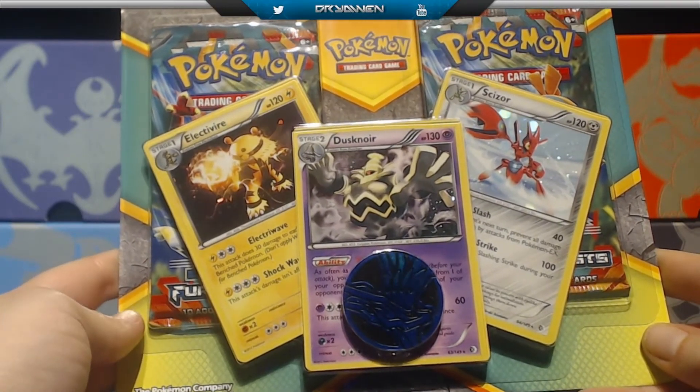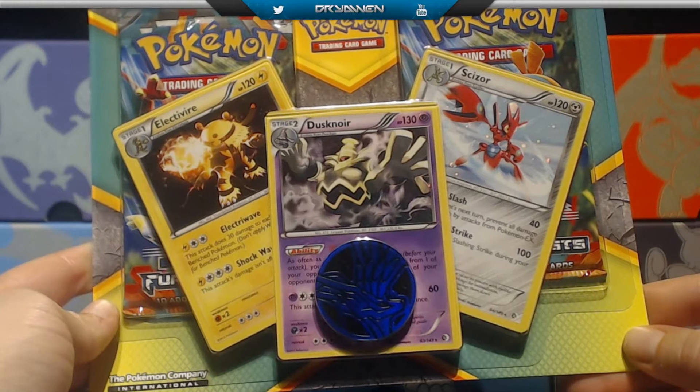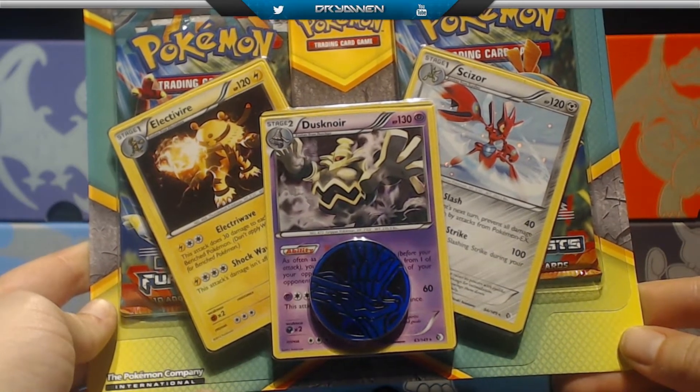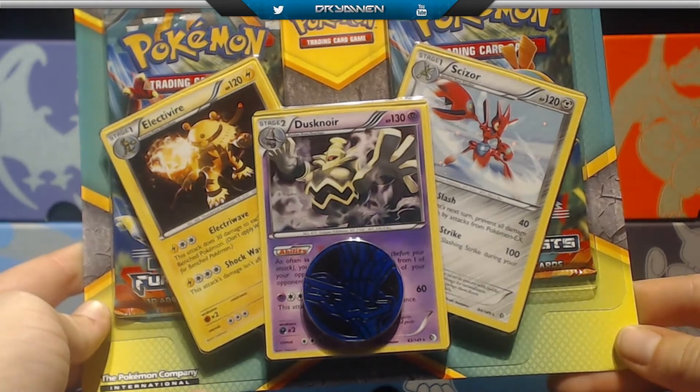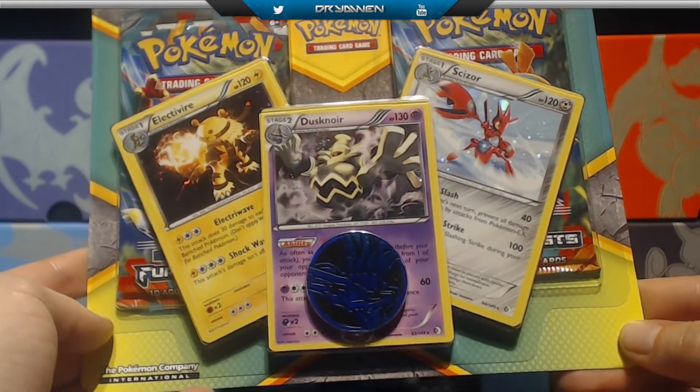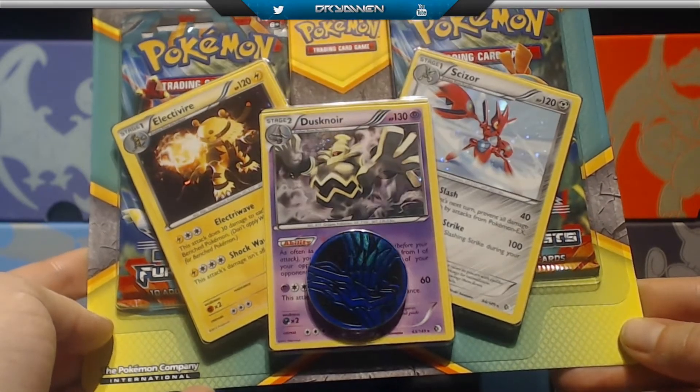Ladies and gentlemen, this is Rippon, known as Lady Jess, and tonight I have an Electri-Vire, a Dust Knorr, and a Scissor Tree — two packs plus the bag of Furious Fists, which includes one of two special promo card sets.